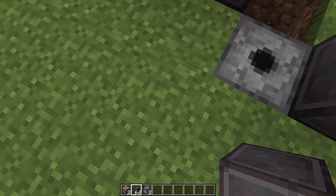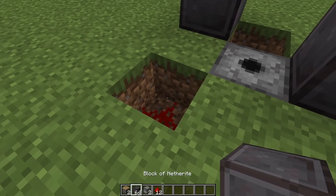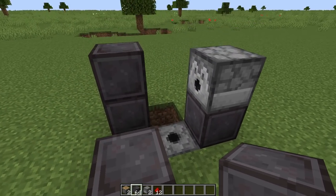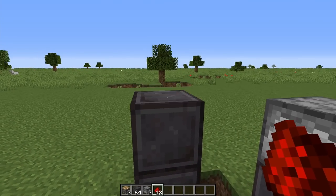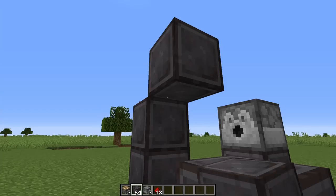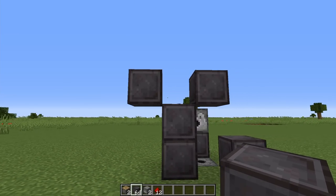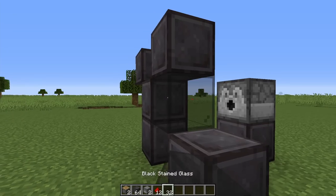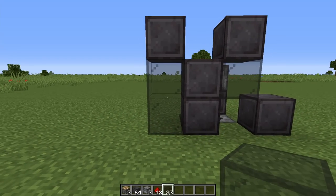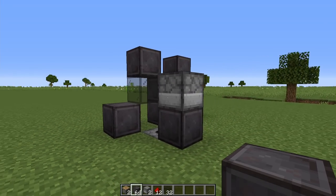Coming off the corner of the dispenser in the ground, dig out one block, place a piece of redstone in the bottom, and place a solid block above it containing everything. Then jump up and place a piece of redstone dust on top of the two-high block, with a solid block in front and behind it. Place a single piece of glass underneath that block, then two more underneath with a solid block on the back. This is what you should have so far.